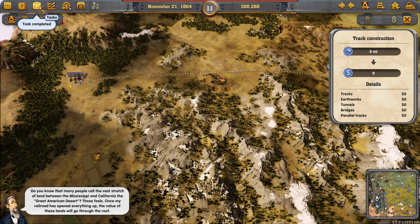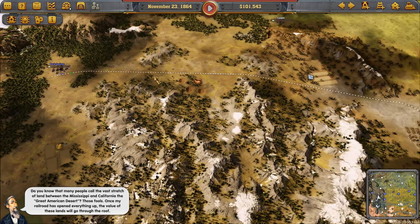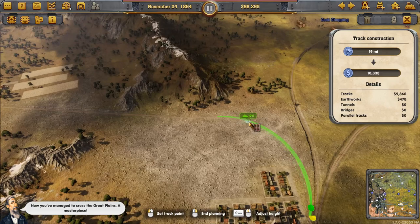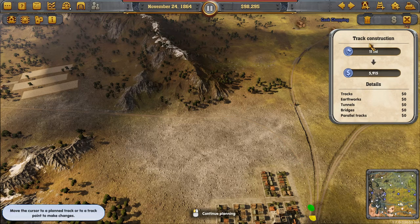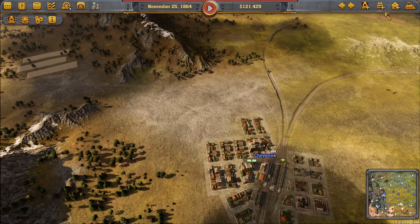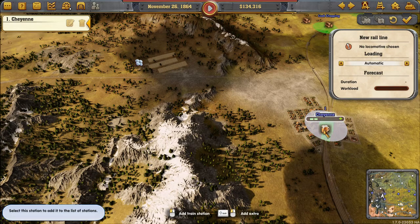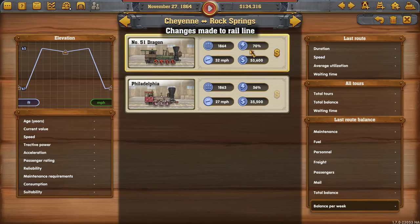In the game narrative: 'Many people call the vast stretch of land between the Mississippi and California the great American desert — those fools. Once my railroad has opened everything up, the value of these lands will go through the roof.' I can only manage to cross the great plains — a masterpiece. Now I'm going to double this track — I need to transport 100 passengers. Never mind, only 100 passengers, not 600.